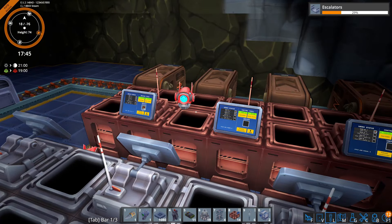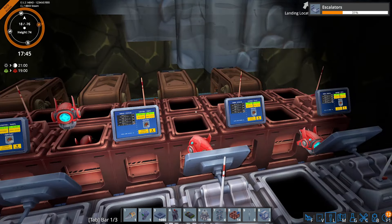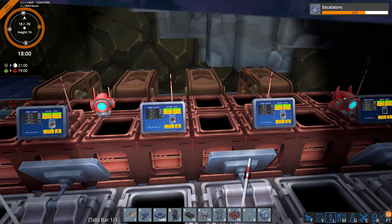Interestingly, the Mark I assemblers are red and they turn yellow when you upgrade them to Mark II, while the miners go from yellow to red — so the other way around. But anyway, we have the Mark II miners up and running now as well. They're just a little bit faster but they look exactly the same and function the same way.